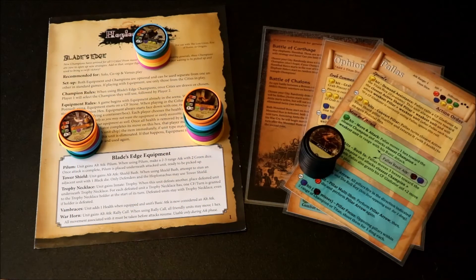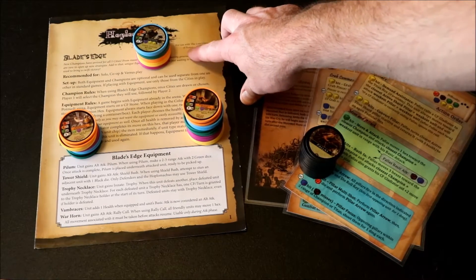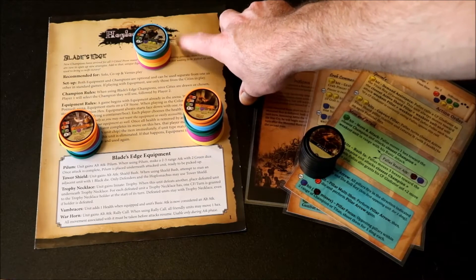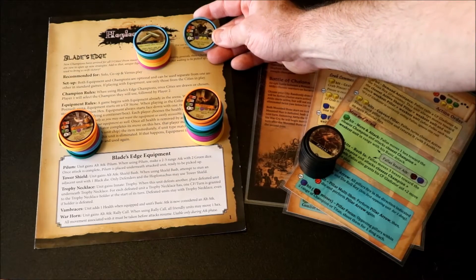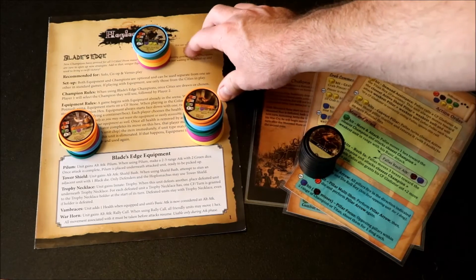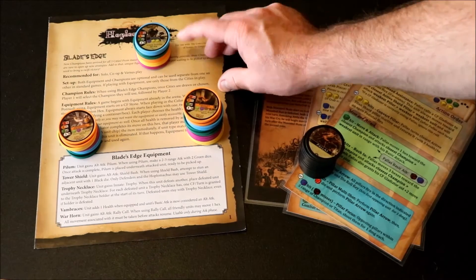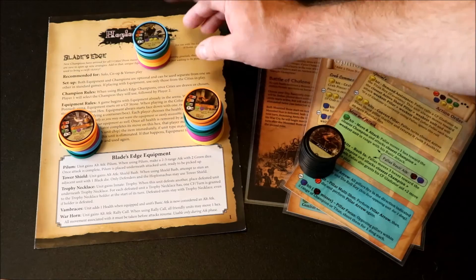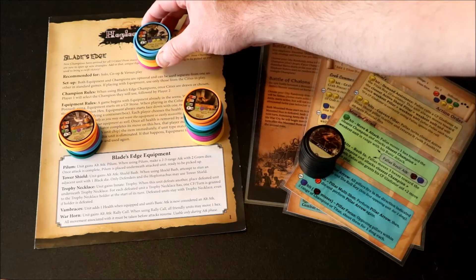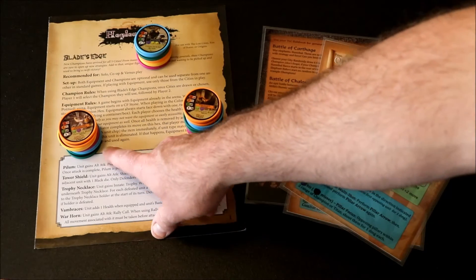Here we have all the expansion packs you can buy for Hoplo Marcus — there are four expansions. First, the Blade's Edge, currently $15 on the store. In Blade's Edge you get one champion for each city and one piece of equipment per city — it brings equipment into the game. If you've never used equipment, this is a good pack to pick up. You get a champion for each city, and it integrates into the main game really well.